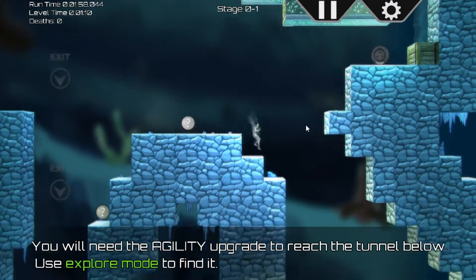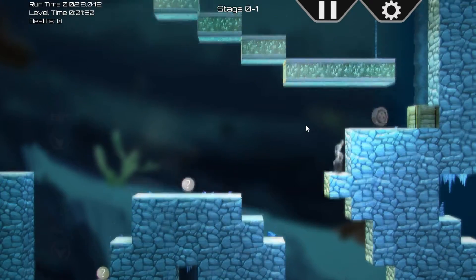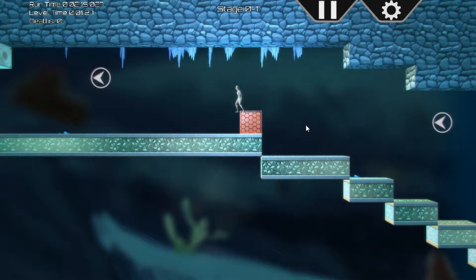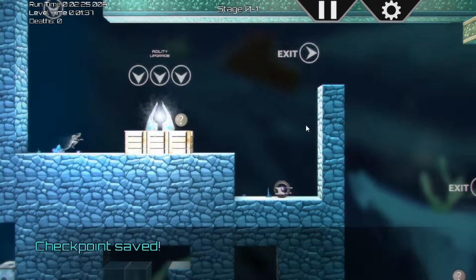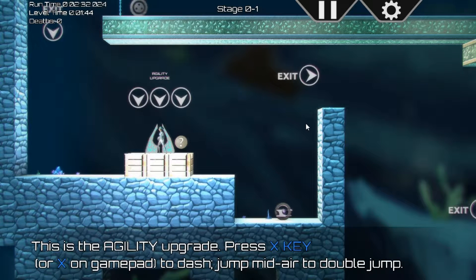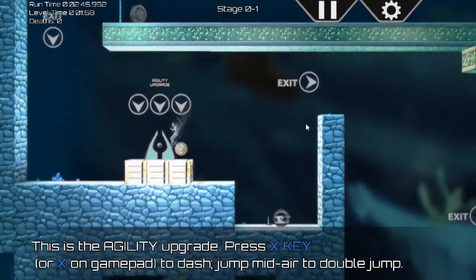When he gets to the edge he's like 'I don't want to fall.' I made it! We're up here, gotta watch out for this robot. Jump and boom — this game is pretty cool. The agility upgrade — you have found an anti-flux core. Press X key to dash, jump midair to double jump. Let's practice it over here first.